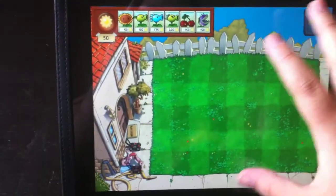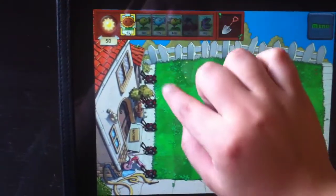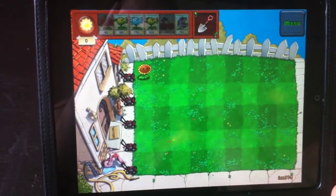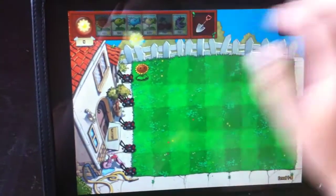So you get to choose from a variety of plants, and when you're ready to go you can start planting. The whole object of the game is to get a good defense system going before the zombies reach your house, and then to kill the zombies.